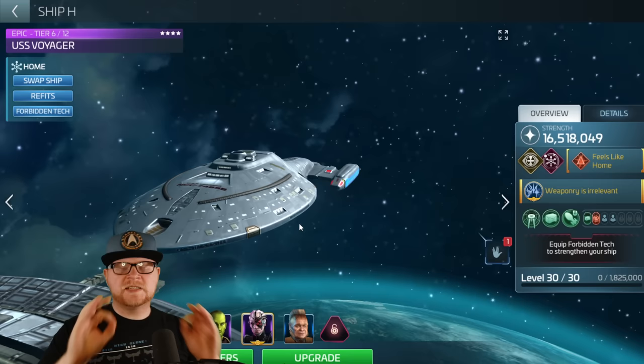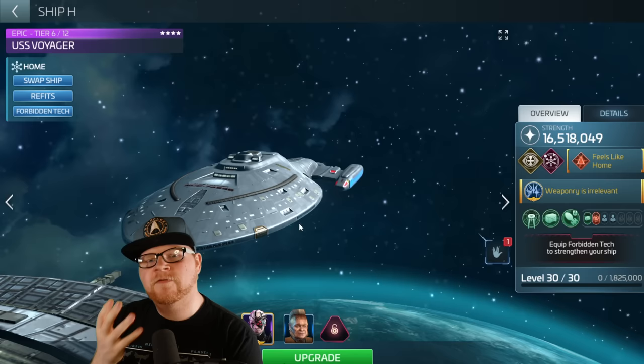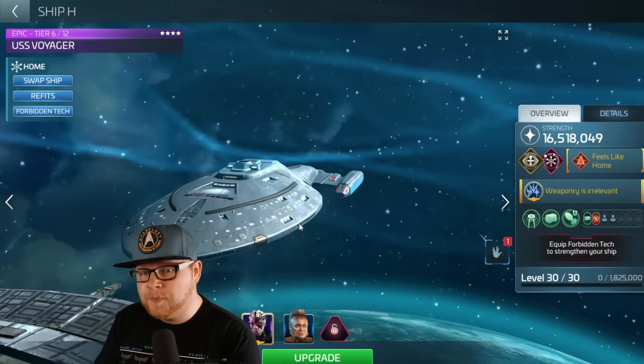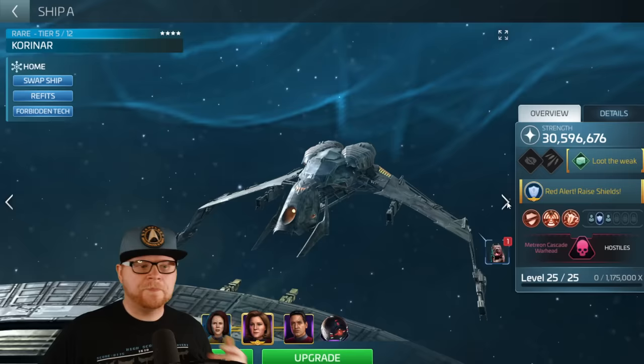If you don't have a tier six Voyager, you could actually use this loadout at most tier Voyagers. A low tier version would be something like Five Kang Lorca, Five Kang Khan, or Five Lorca Khan — combinations of that for hostile hunting, still trying to get as much loot as possible by taking advantage of Five of Eleven's officer ability. This is an example of a very specific crew set, and what you find in today's version of Star Trek is that we no longer can rely on just the general run.